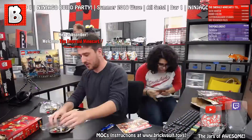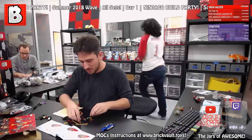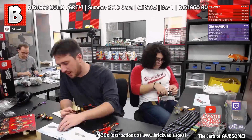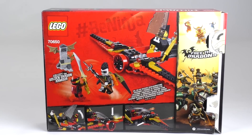Hey everybody, welcome to Brick Vault! Today we are building a LEGO Ninjago set sent to us by LEGO — thanks a lot guys for sending this set over to us to review. This is Destiny's Wing. Destiny's Wing comes in at 177 parts, it has two minifigs: Jet Jack and Kai.